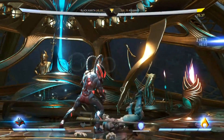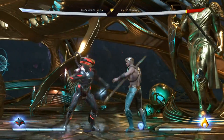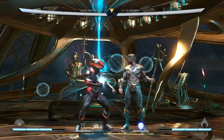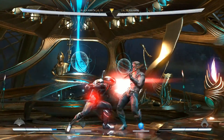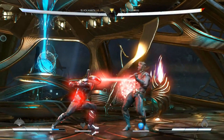Back 1-2 is a great combo ender as it grants a hard knockdown. 2-1-3 starts off a mid and has decent chip damage and meter build. The 3-input cannot be special cancelled, so 2-1 is likely to be used more due to the chip specials we'll get into later.